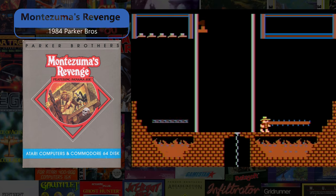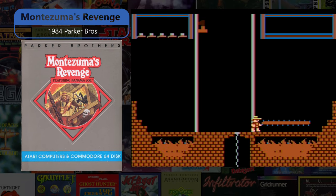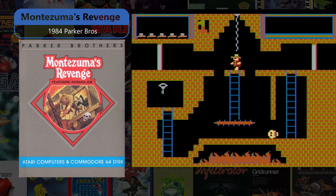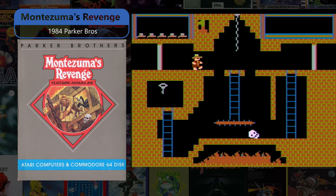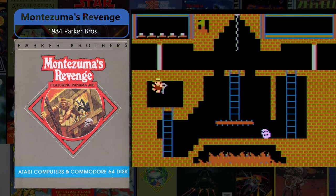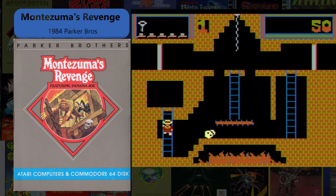Montezuma's Revenge is an absolute classic 1984 Parker Bros. action game that had a very interesting start as a release on developer Robert Jaeger's own Utopia Software before being cut up and squeezed into cartridge form for this commercial release.